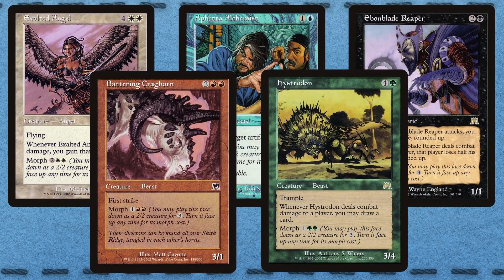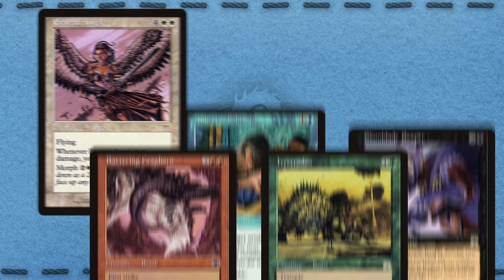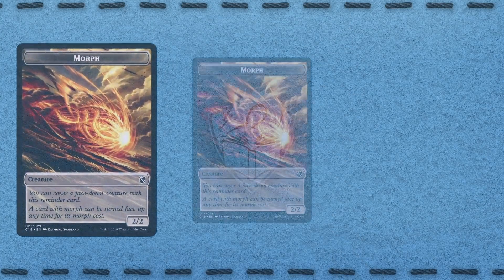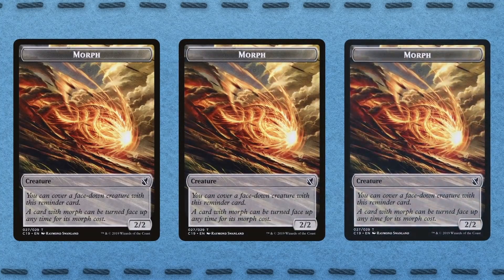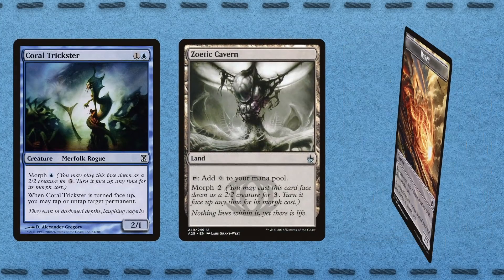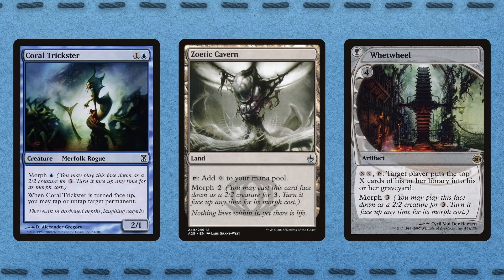The cards originally printed with Morph weren't especially powerful. Of the Morph cards from Onslaught, Exalted Angel is worth the most money, but still isn't great. But the real power of the mechanic isn't on the front face — it's the obscuring of information that comes with playing it face-down. A Morph card could be absolutely anything, and thanks to Future Sight, it might not even be a creature.